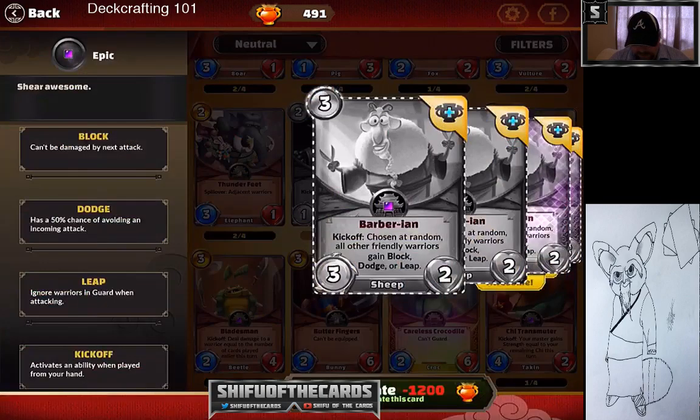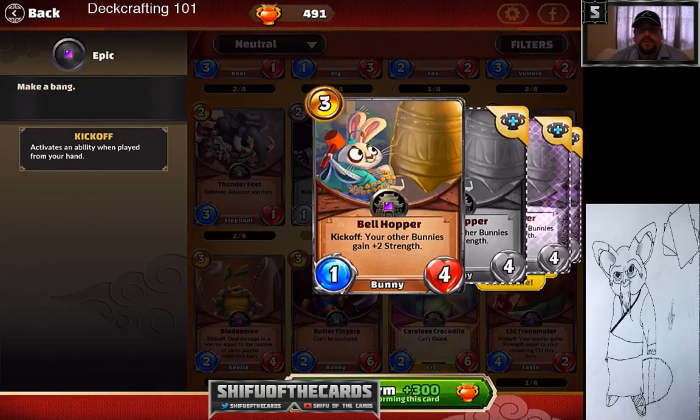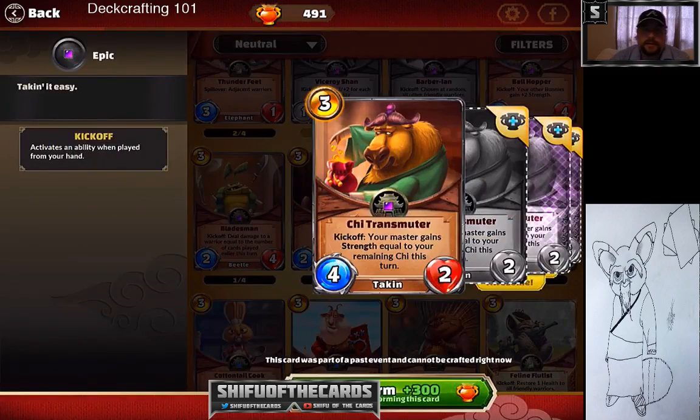Barbarian I don't use because if you're running a big board full of stuff, chances are minions will be at low health. But it's solid for aggro and Tigress decks. Bellhopper is very similar to the wolf — I've done a bunny deck and there's a lot of synergy there with bunnies, with a better health pool than Wolf Pack.